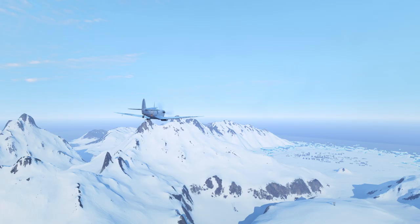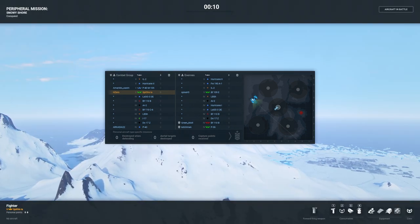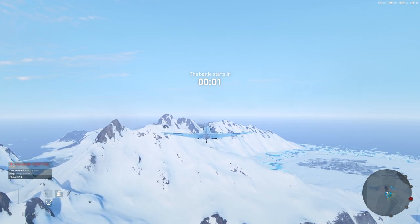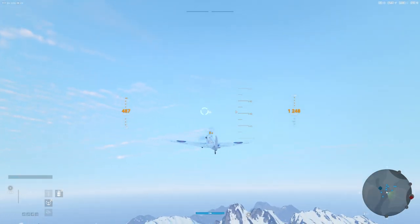Here we go, match 3, Spitfire 1A. We're probably going to take the middle zone. A little smaller group of players this time. There's a flight of 110B, P-36, and a 109E on one side — good energy fighters, powerful aircraft. We have an unspecialized P-43 and a specialized P-40 M-105, which is far better than people give it credit for, and of course my specialized Spitfire 1A. This will be an interesting match.